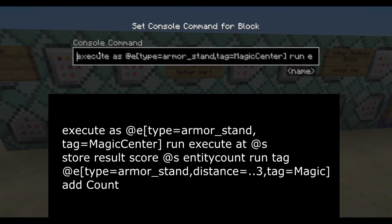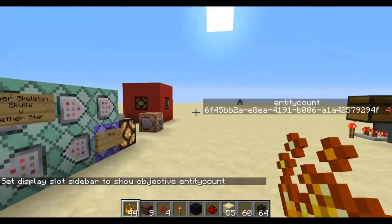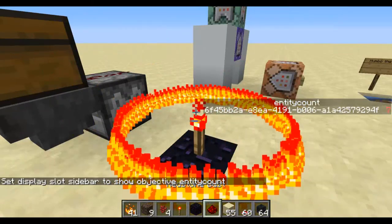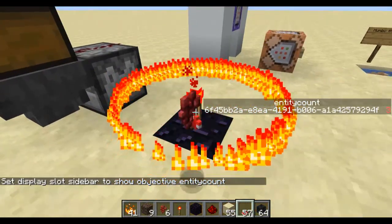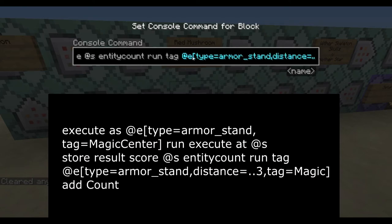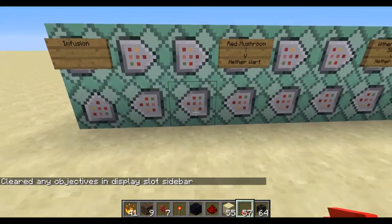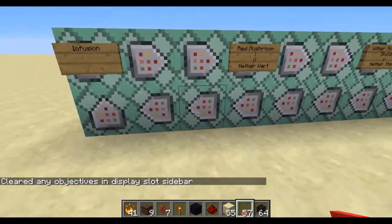The next command is execute as, at e, type equals armor stand. You're going to run it as — we don't care about location, we just care about the armor stand — then at s, and store the result to a score called entity count on at s. So if I go scoreboard objective set display sidebar entity count, you'll see it says four right now. If I throw in another one: five, six, seven. And if I throw in a mushroom, it'll go back down to five, then three, then one. That's how we keep track of the entity count — it stores the result to the entity count score of the magic center. Then it tags every magic armor stand — those little flame wheels — with the tag count, stores how many times it added that tag, then removes the tag from all the armor stands. That's so on the next tick it can re-add the tag and store it to a success.